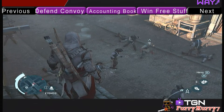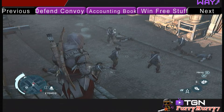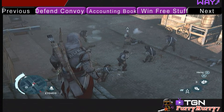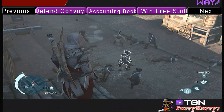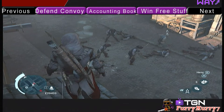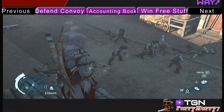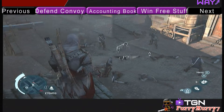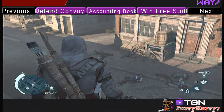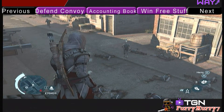Remember that your recruits get approximately 10 experience points per kill, but they only get those points if they survive the fight and they're able to run away afterwards. So if they get injured, you won't be able to get the experience points. If you want to learn more about injuries, click the previous button at the top of the screen.